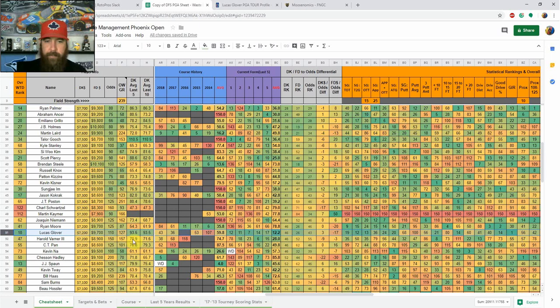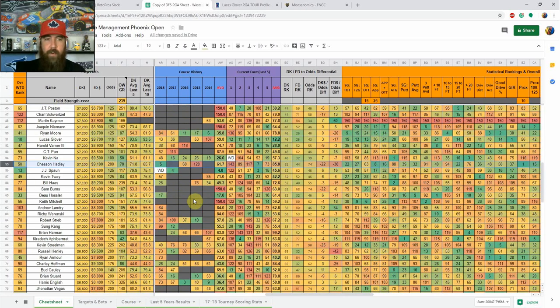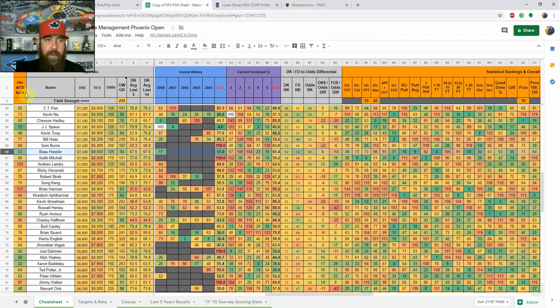JJ Spaun withdrew here last year but finished top five the year before — GPP pivot for me. Chasson Hadley got a top five here last year but has terrible form coming in; at $7,000 with top 10 upside and past course success, he shows up on my GPP radar. Bo Hoag is 33rd in my overall weighted rankings, had a top 20 here last year, up-and-down form but shown some upside. At $7,100 on DraftKings with top 10 upside he makes sense — he's a much better play on DraftKings than FanDuel, at 52nd vs. 32nd in pricing.